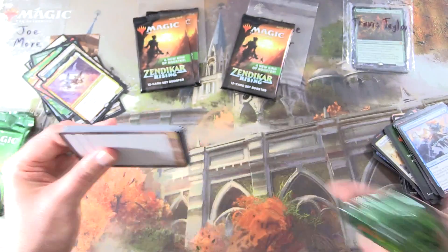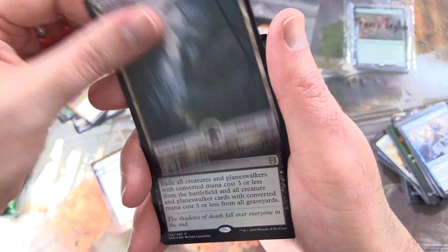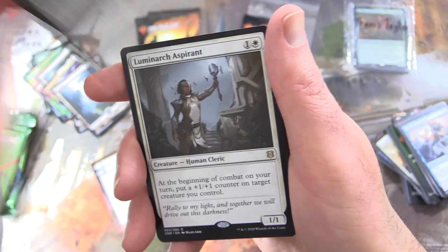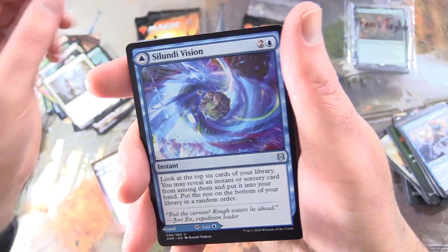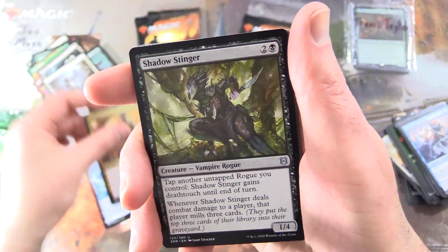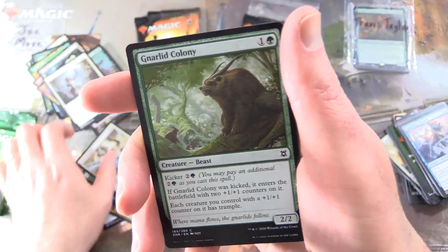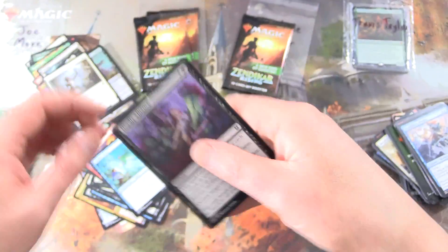Let's do one more Draft Booster and then we'll do another Set Booster. We get a foil rare — Shadows Verdict. Not too bad. And rare Lumina Aspirant. Uncommons: Salundi Vision, Salundi Isle, Kargan War Leader, Shadow Stinger. Commons: Negate, Blood Price, Tazim Raptor, Kazandu Stomper, Disenchant, Gnarled Colony, Akum Hellhound, Bubble Snare, and Deadly Alliance.